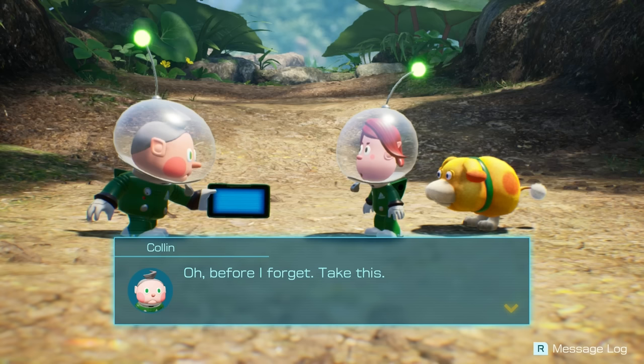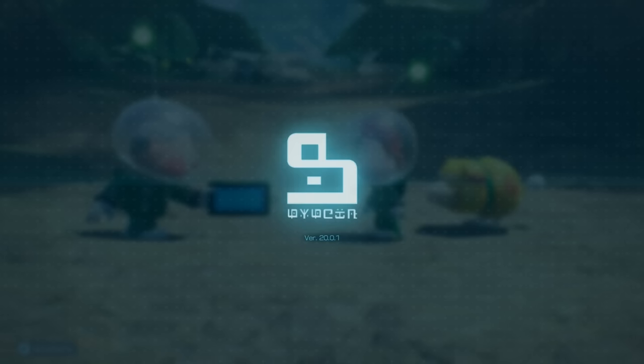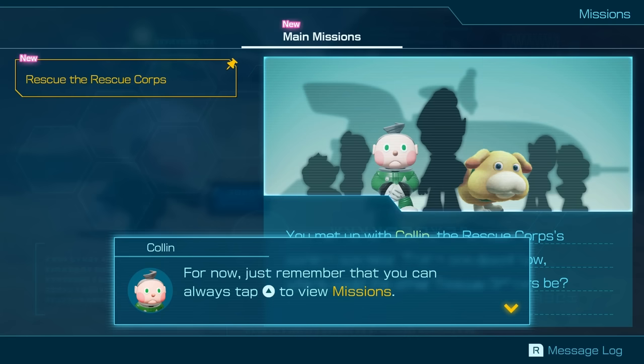Before I forget, take this — it's an official rescue corps tablet. We use them to share information. Thank goodness I always carry an extra. It's like a guy carrying two phones just in case. Tap open the left to open the reviewer missions. You can use this app any time to confirm what tasks are top priority. I have some other handy apps to share, but I'll install them later when we have moments to rest.